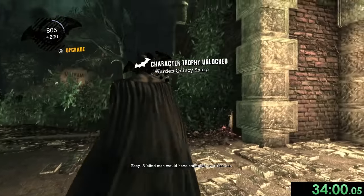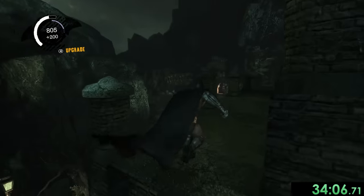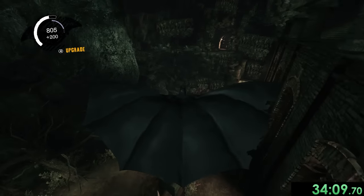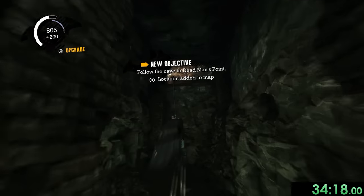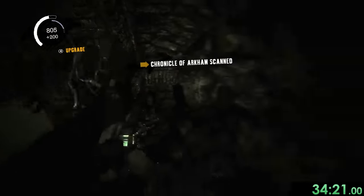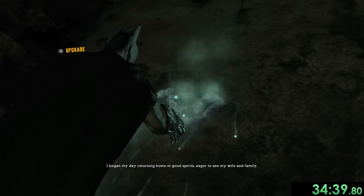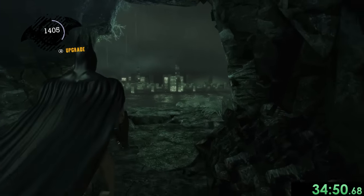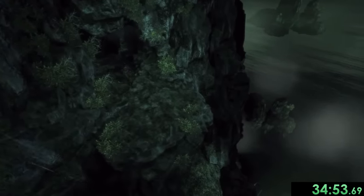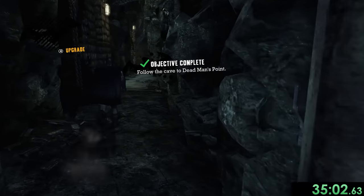We're heading up here and it's faster to fly through rather than run. Now it's time to head over to the Batcave at Dead Man's Point. First we get this Chronicle, then place explosives on a wall to reveal another trophy. Finally we do a really cinematic dive into the Batcave — unfortunately you miss that since we skip the cutscene, but trust me it looks cool.